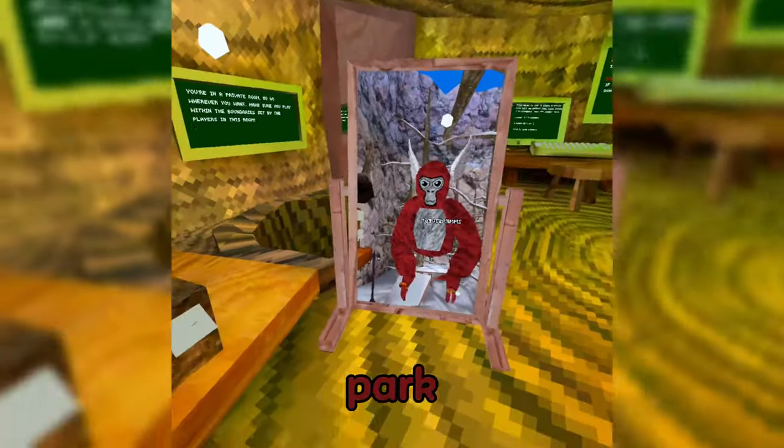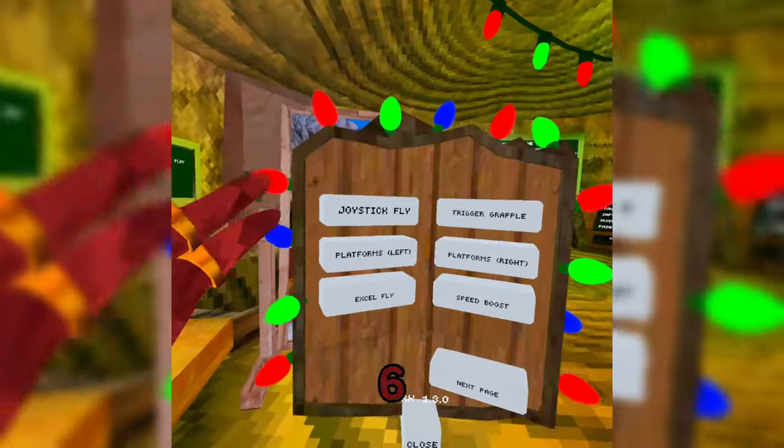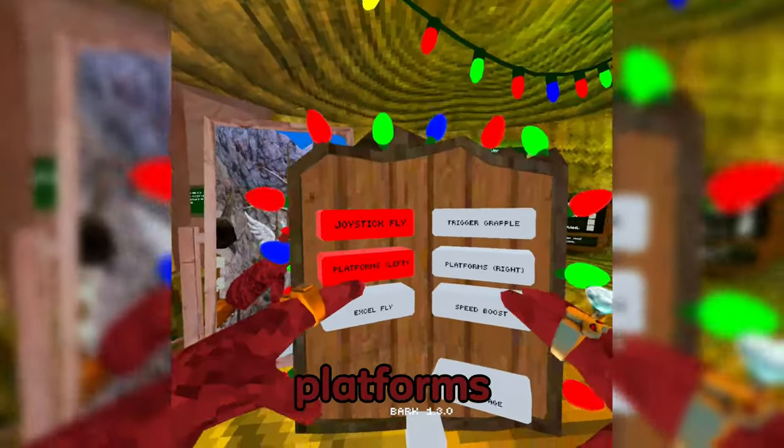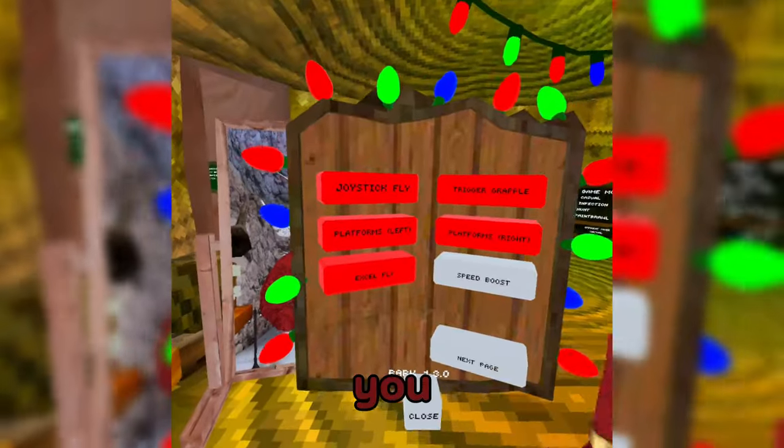The way you open the Bark Mod Menu is you take your hand and put it in your chest like this, and boom, here's the Bark Mod Menu. So the first six mods has joystick fly, platforms left and right hand, Excel Fly, Speed Boost, and Trigger Grapple.